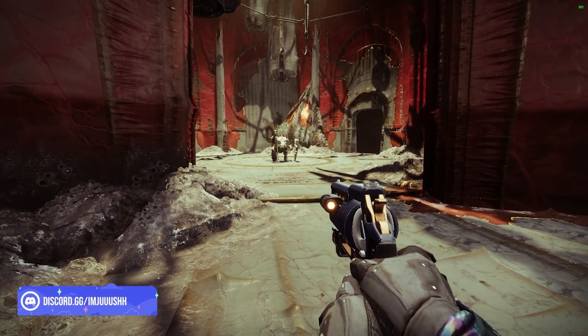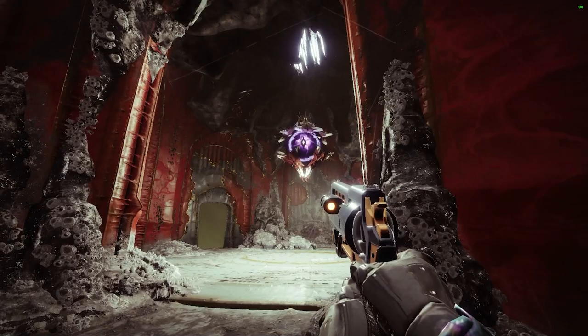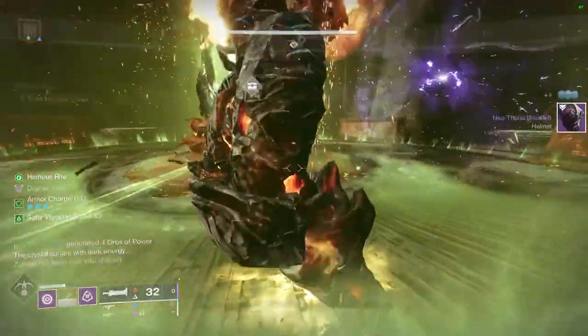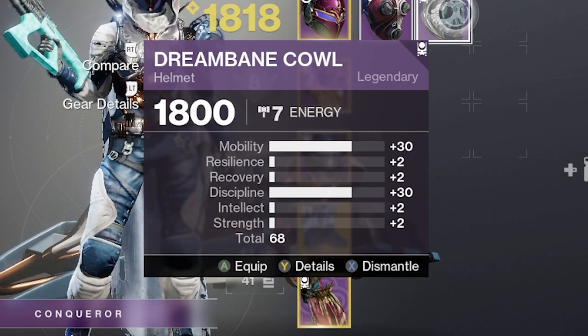Step two is pretty easy: do the encounter like normal. Get your swords from the middle, go to the knight, the shrieker, and the witch, kill those, bank all the void lights into the middle, do boss damage, kill them, and reap your rewards.